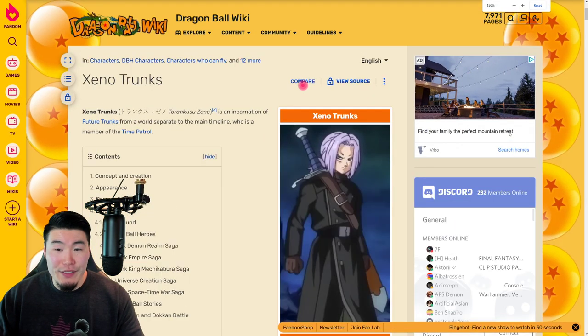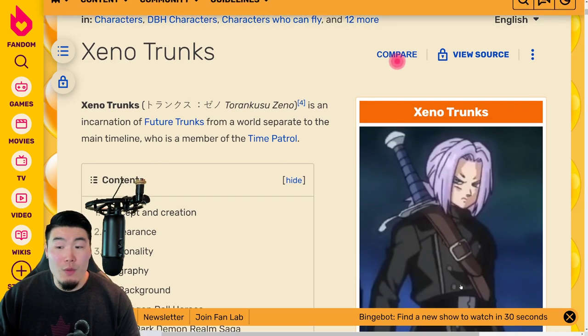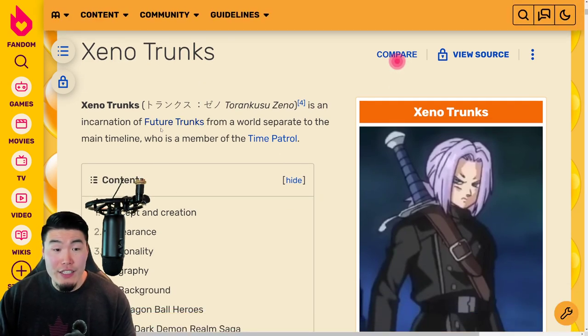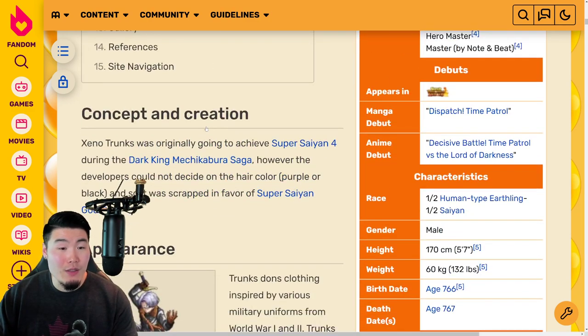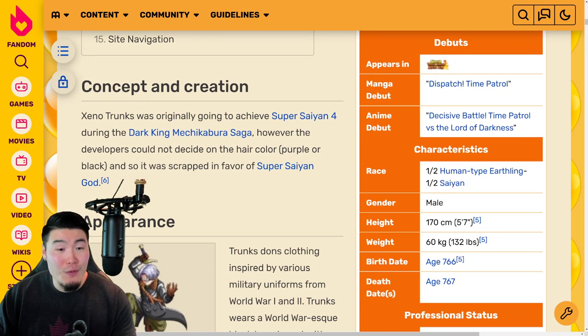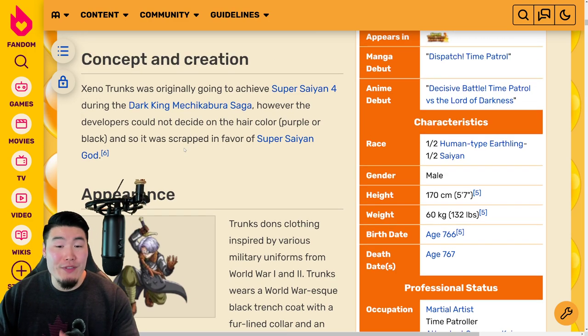Before we go, I want to give you guys a quick intro to all of these characters because maybe you don't know Heroes too well. Starting with Xeno Trunks: he's an incarnation of future Trunks from a separate world to the main timeline, who is a member of the Time Patrol. Interestingly, Xeno Trunks was originally going to achieve Super Saiyan 4 during the Dark King Mechikabura saga, but the developers could not decide on the hair color — purple or black — so it was scrapped in favor of Super Saiyan God. I think Super Saiyan 4 would have been better, to be honest.